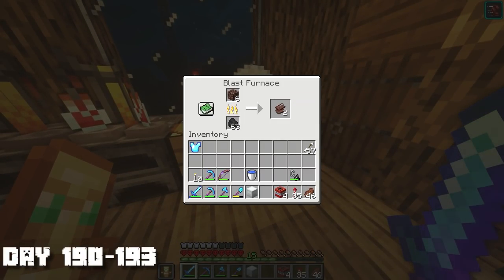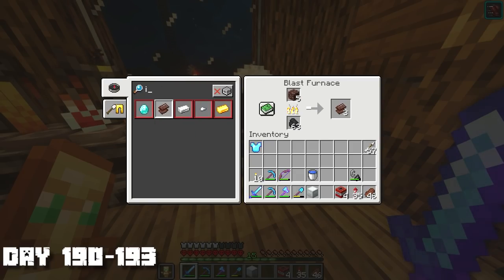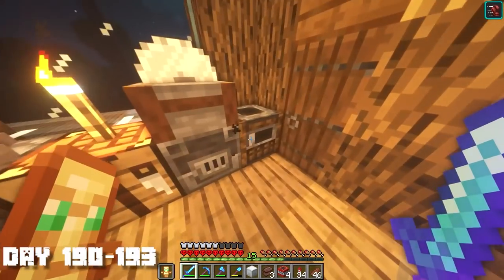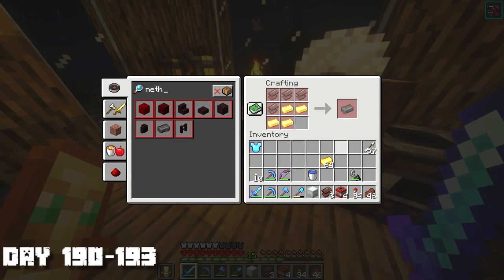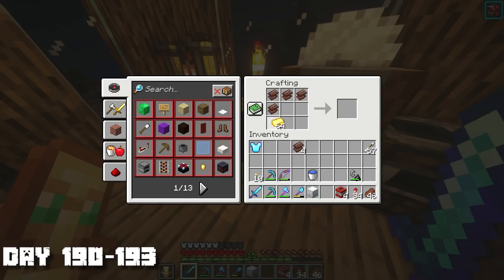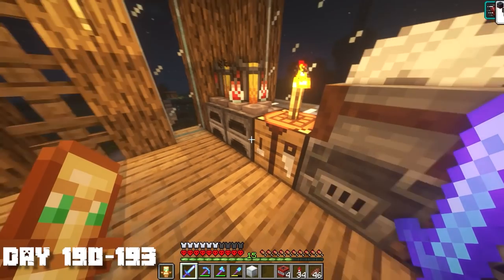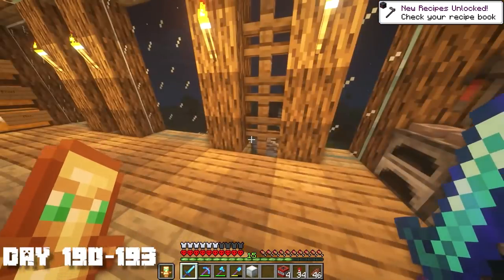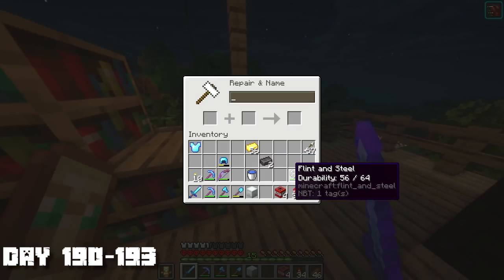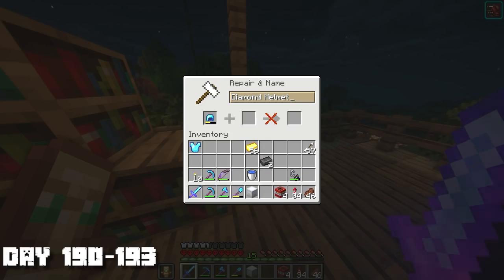I think we combine netherite scraps with gold to make netherite ingots. I'll grab some gold. We need four netherite scraps and four gold ingots — and I'm pretty sure it's only for one armor piece. There we go, we got our very first netherite ingot! We can only make two right now, which means I need eight more ancient debris. Finding ancient debris is definitely way harder than finding diamonds.